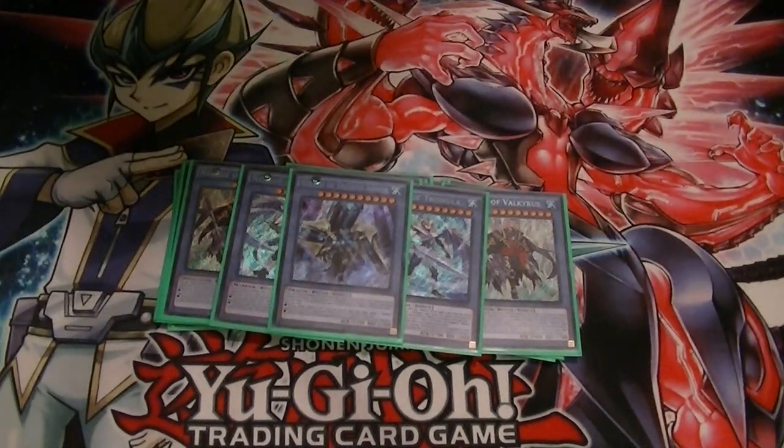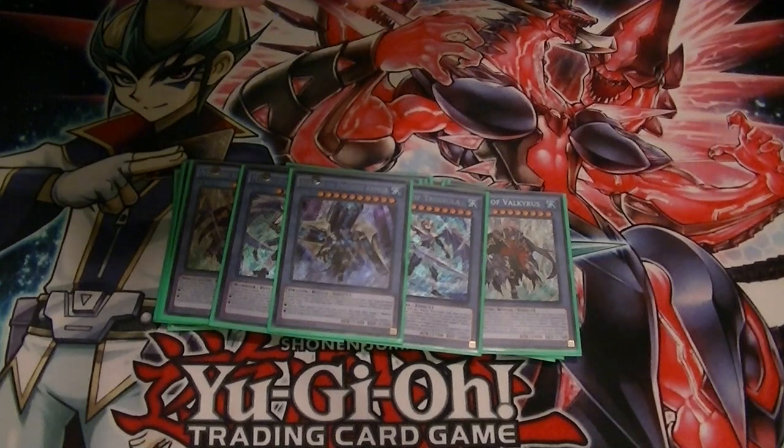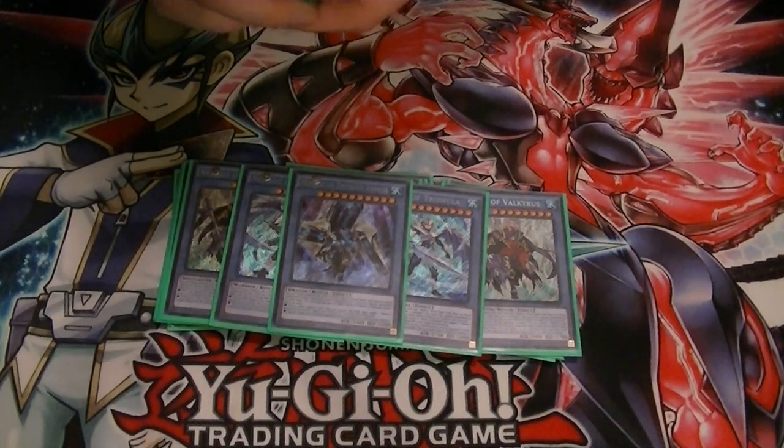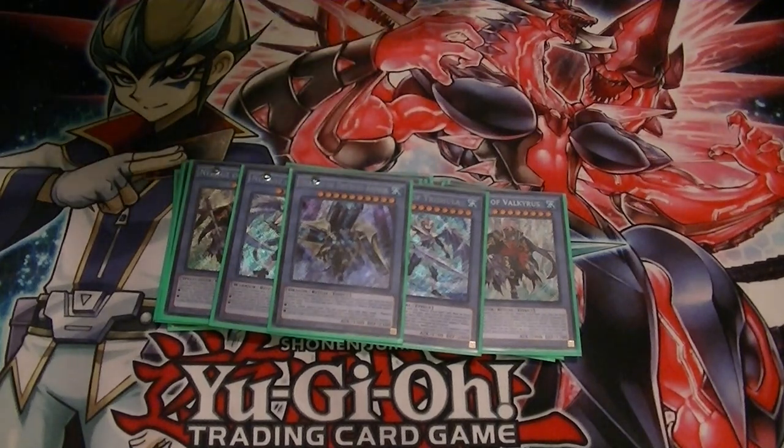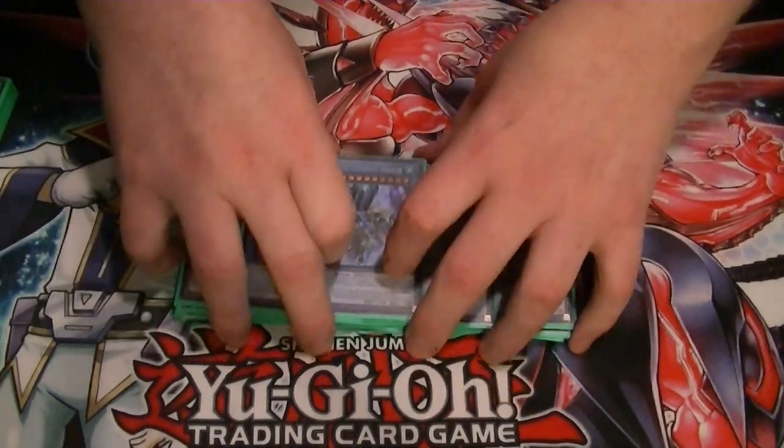The last monster for the deck is Necroze of Decisive Armor. It's a level 10, 3300 attack. It gives your monsters a thousand point attack boost. Or if you end up summoning it and they have to set a bunch of cards, you can, once per turn, banish any card they have set.